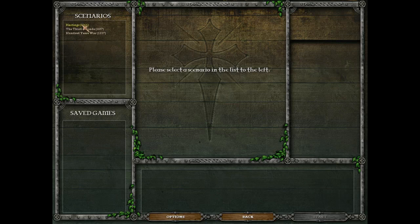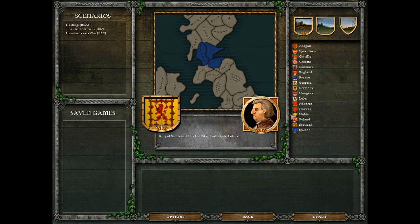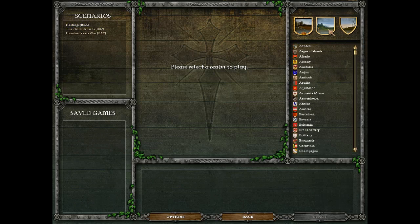Much like CK2's presets, it gives you a list for each of the periods with suggestions about what might be an interesting place to play. Naturally we're going to go with Scotland. The mouse movements seem a bit erratic - there might be mouse acceleration going on. You can sort through the list of counts, dukes, or kings. Actually that's just the list of available kings - I retract the previous comment. That's how long it's been since I've played this.